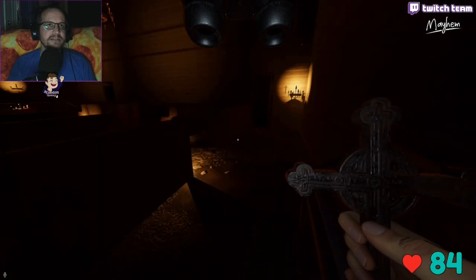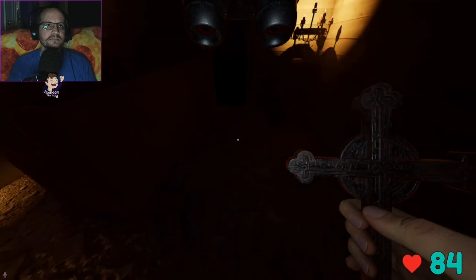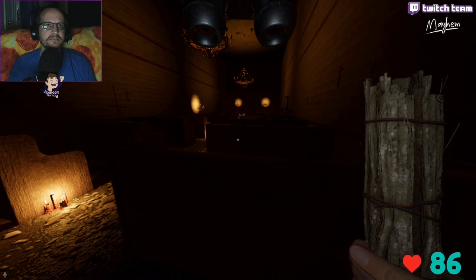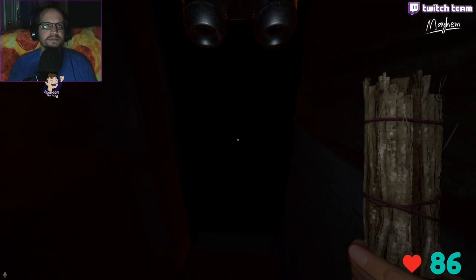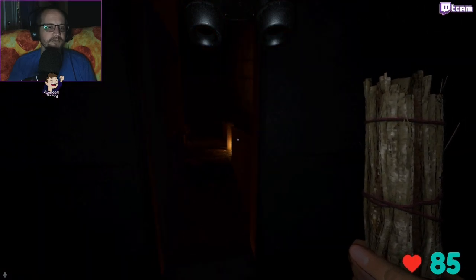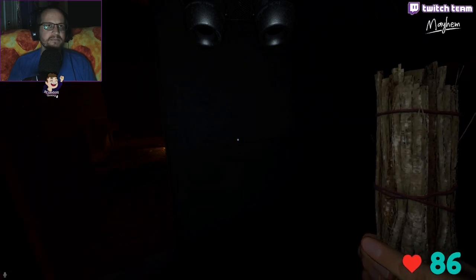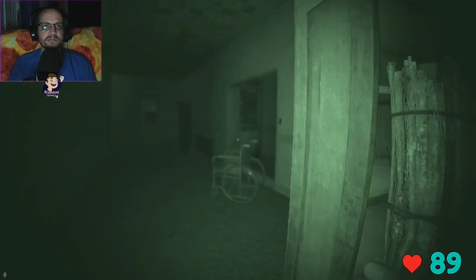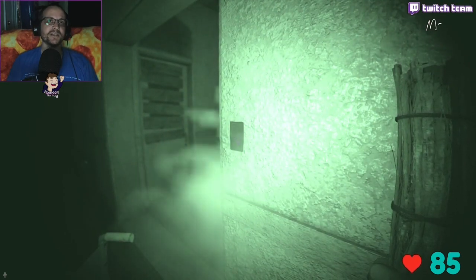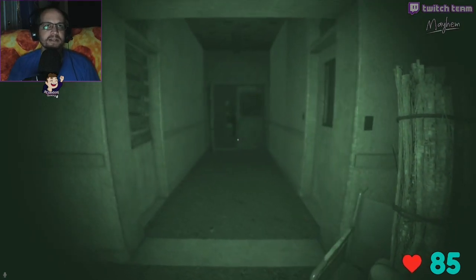I'm going to drop a crucifix right here. I got no hunt — let me step out of the room. If we get a crucifix burn, we'll know we're in the right room. We got cold breath out here. I think we've got ourselves a shade. I think I know what the ghost is already — that's good.